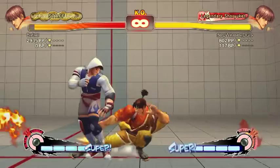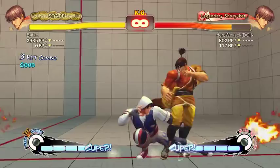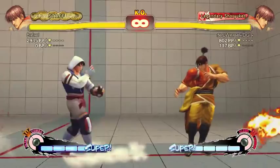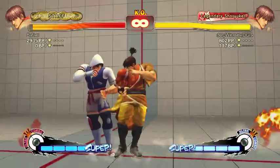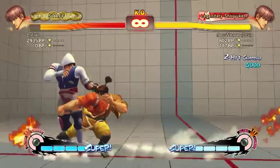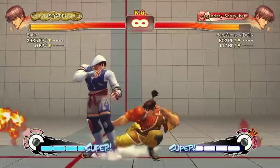If you want an easy combo, you'd probably do low short, low short, stand strong, stand fierce into run slide. Run is down-forward kick, then medium kick for the slide — you've got to do it really fast for a lot of his combos. It's not that hard though; it's got a little bit of input leniency, unlike Fuerte's run which has none. That's literally a one-frame link: low short, low short, low short, stand strong, run slide. I plink it so it's not that bad.